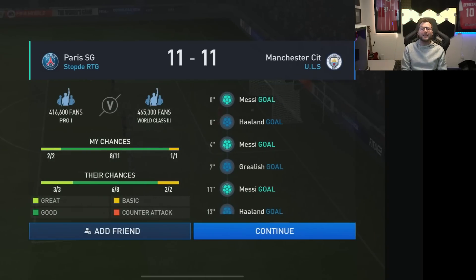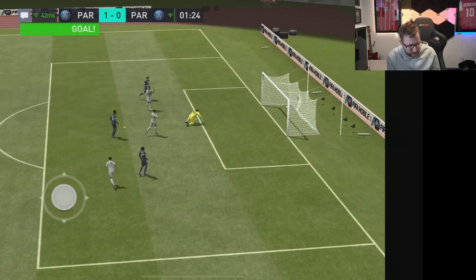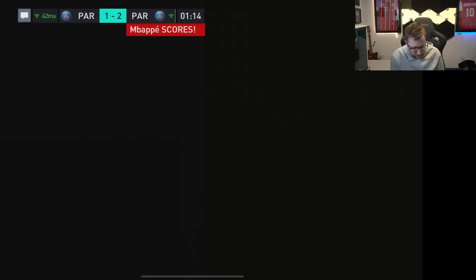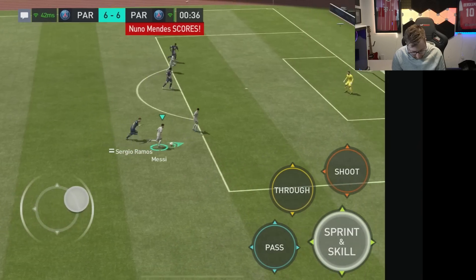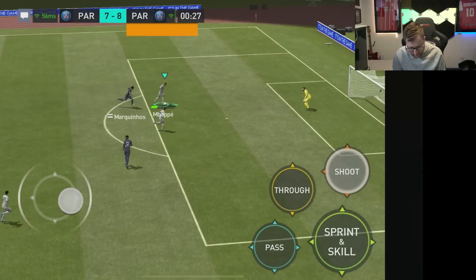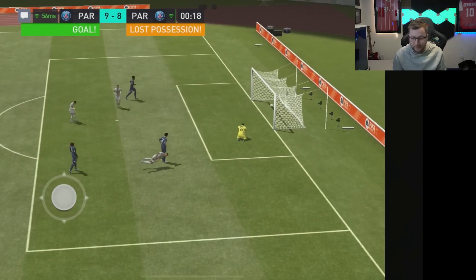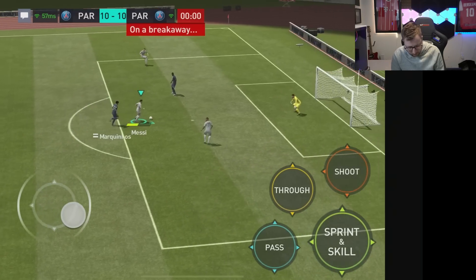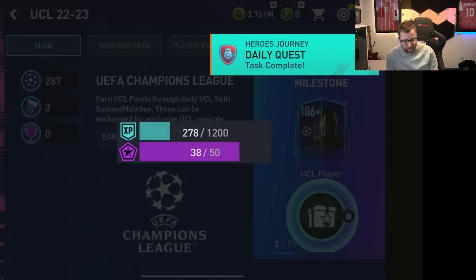Messi gets it in — 11-11! Messi goes in again, gets into the box and puts in a nice little finesse shot. Mbappe looks for it, moves to the top of the 18, can't get the shot off and gets taken down. We get a blank screen delay — thanks FIFA Mobile. Messi in the box: 7-7. They are scoring a lot too. 8-8. How are they scoring so much faster? We get to the top of the 18, Mbappe hits the near post but it works out. We end up giving the ball away but Messi comes through and we did it — victory!